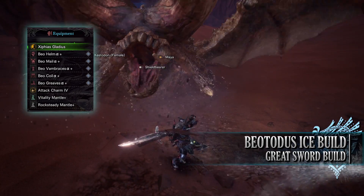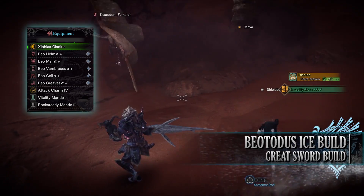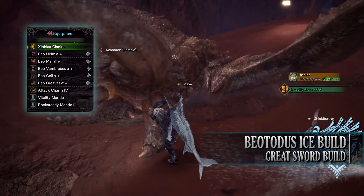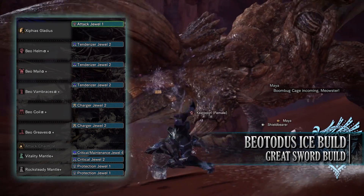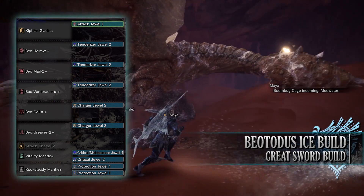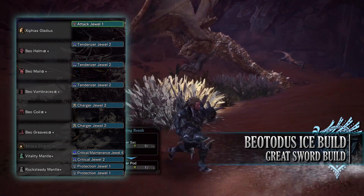The Trophy Fishing event quest has been available for quite some time now so most players should be able to get their hands on it. Alternatively you can use pretty much any other Ice Greatsword in the game with this build and still get the same results. As for your jewels you've only got a few to play around with here. Firstly I've gone for Tenderizer Jewels to max out the Weakness Exploit skill, then Charger Jewels to increase the Focus skill, and finally an Attack Jewel to increase the Attack Boost skill.